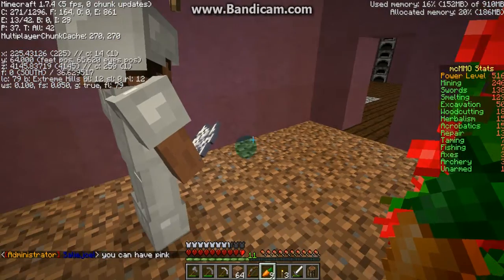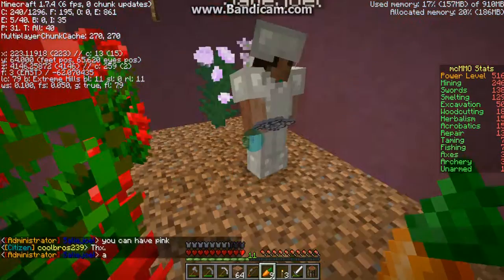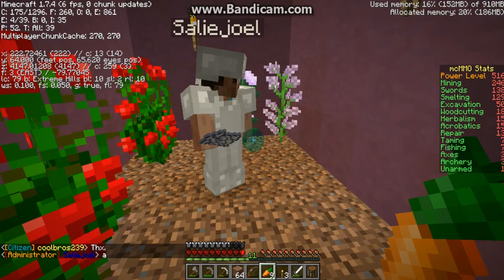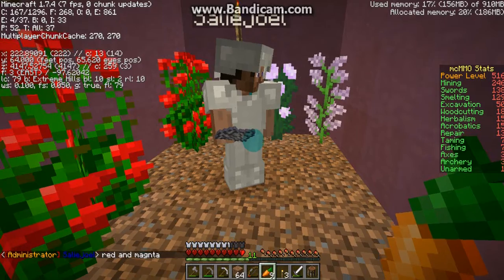That's a cool flower trick you guys should know. I thought I was videoing his house but right now it's more of a plant thing. You can have pink. Sally Joel is a really good admin on Crafty Carrot.